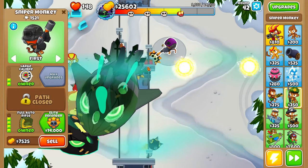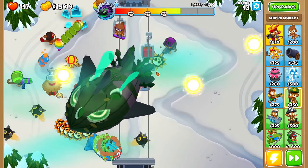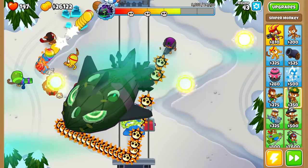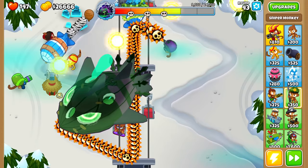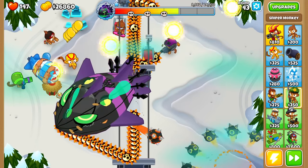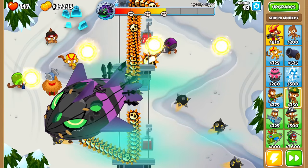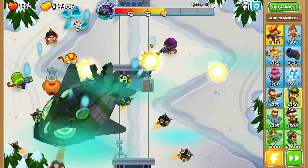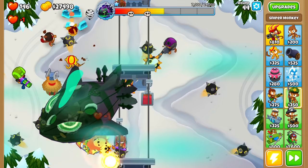That is much better - look at this. It is shooting out the Spike Mines. Unfortunately it is not shooting out the Super Mines, the 5th tier, but that is still awesome. Look at the track - that looks absolutely incredible. Oh no, there is a MOAB right there and the Sniper is missing it. How was the Sniper missing the MOAB so much? But that looks insanely cool - look at all of the Mines all over the screen. It looks like we are taking this Lich Boss down.